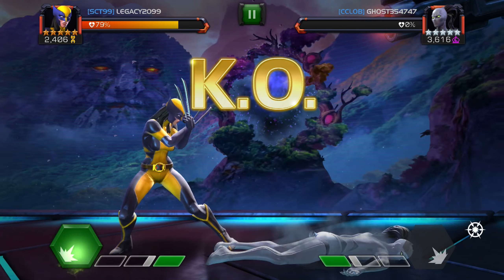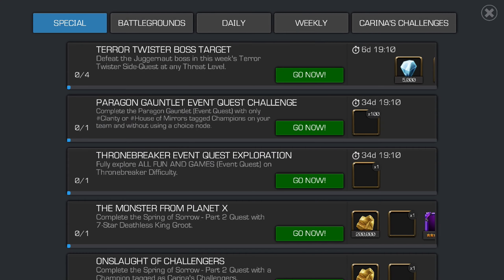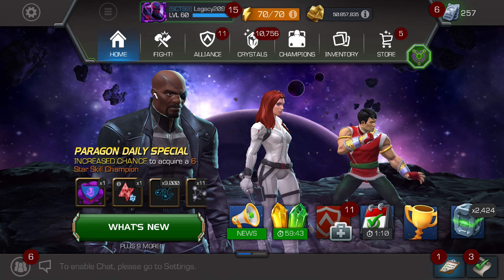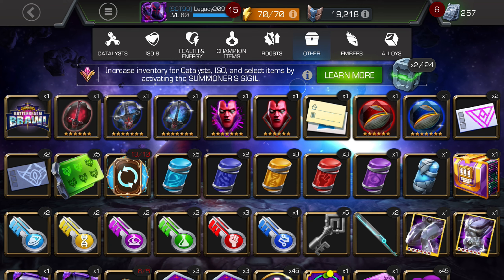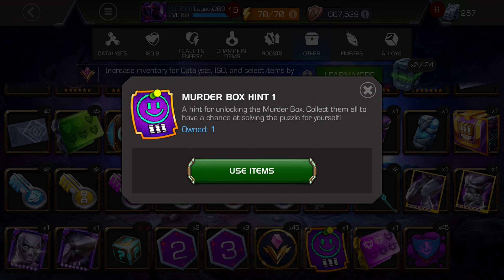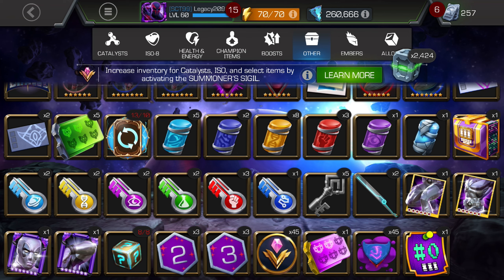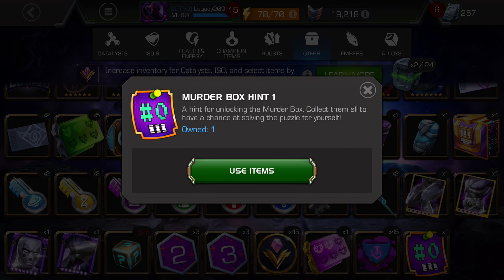After you've done all 10 fights, make sure you claim the hint thing — claim the rewards. Then you'll have the first hint, and you'll have to use items to reveal the first hint. And as you can see, the first hint is zero. So from what I understand, the first number in the code is a zero.